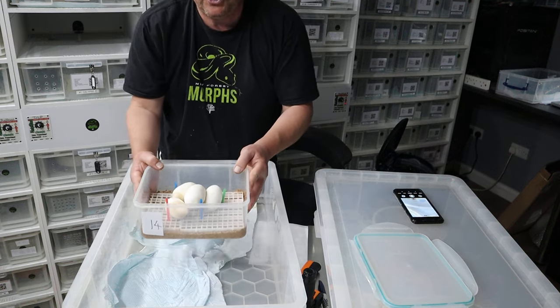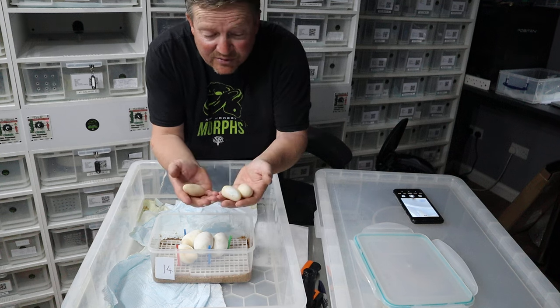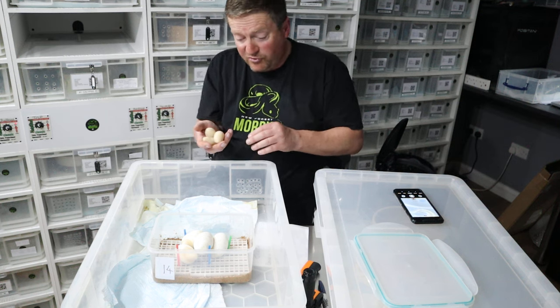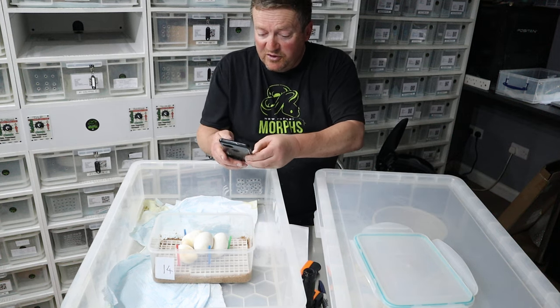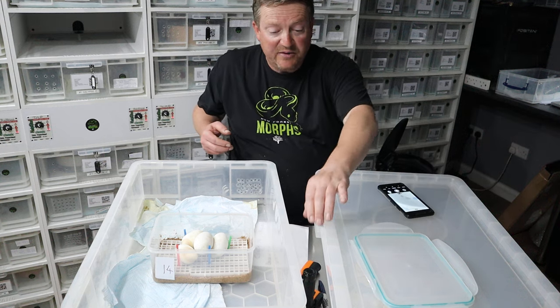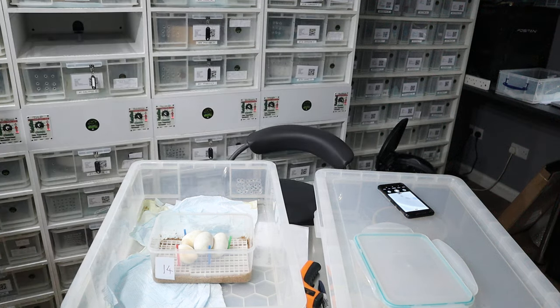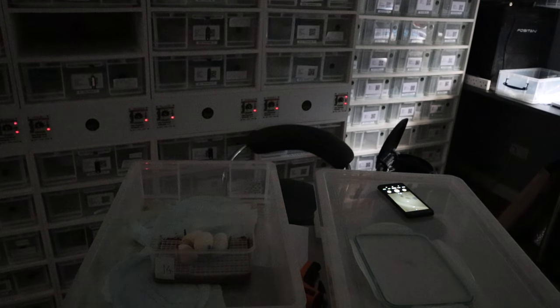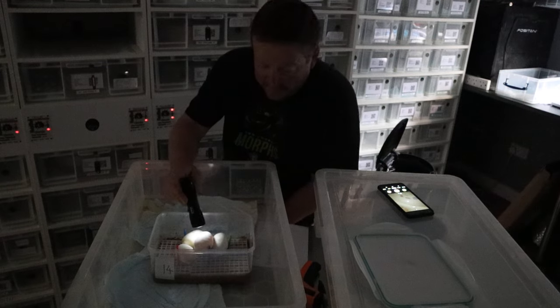There we go - that's our clutch. I'm going to candle them to see whether we've got any veins. Here are the three slugs - you can see them, I'm going to put those in the bin. We had one slug last time as well, so if we say four good eggs and four slugs - that's what we've got. I'll take a picture of that. We're going to candle them now, just bear with me while I switch off the lights.